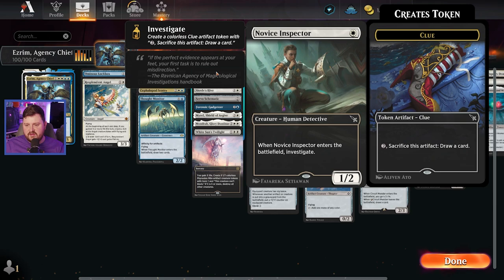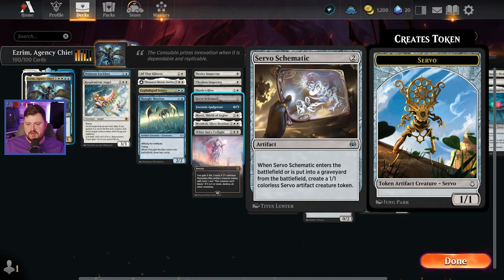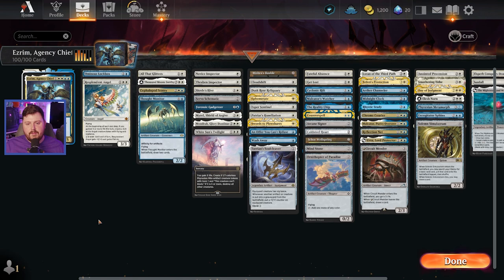The deck is trying to flood the board with artifacts — not just clues. I have the Novice Inspector, the Thraben, which are essentially the same card. I have the Skrull's Hive, the Servo Schematic which is a bit of a two-for-one, Forensic Gadgeteer which is a new card, and Myrel which creates artifacts. Just a bunch of things that create a bunch of artifacts.